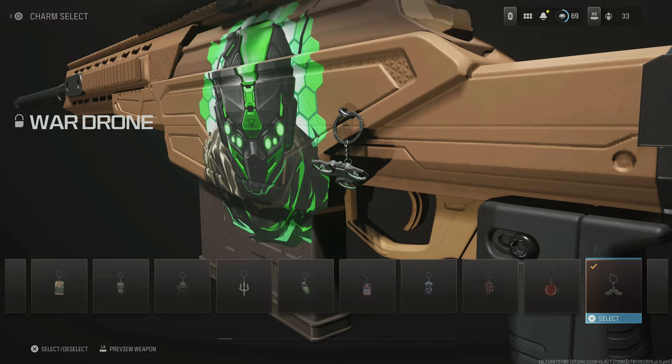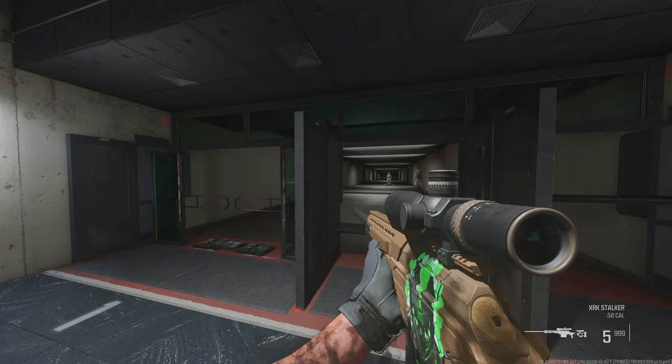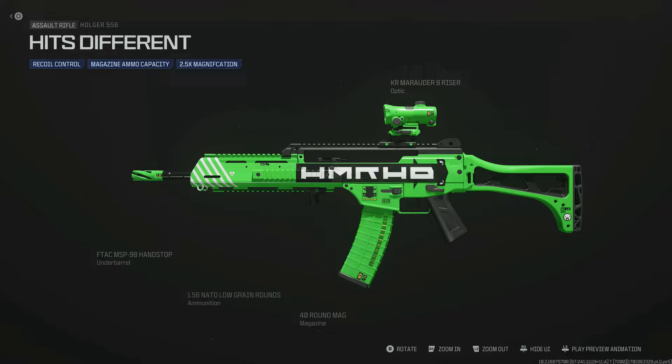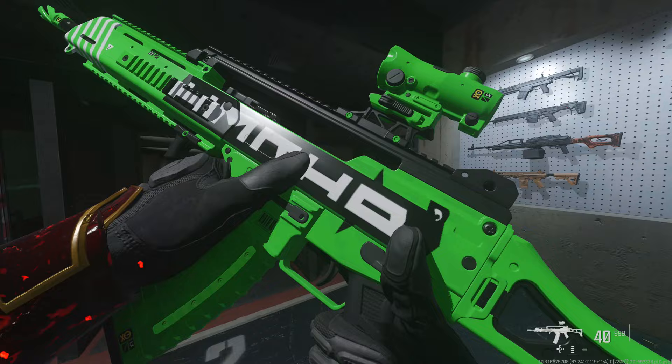The rewards are as follows. At 3 hours on Modern Warfare 3 streams, you will earn the War Drone Weapon Charm. By watching my Modern Warfare 3 streams for 4 hours, you'll earn the Decal of the Emerald Bot, which looks pretty sweet in my opinion. And finally, if you manage to watch for 6 hours, you can claim the Holger 5.56 Blueprint of Hits Different — it looks beautiful with the green look and the little decal in the middle.